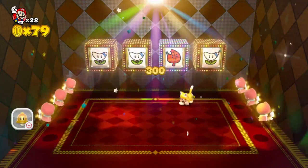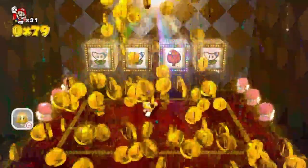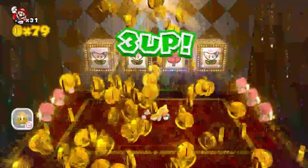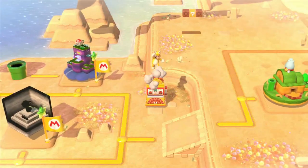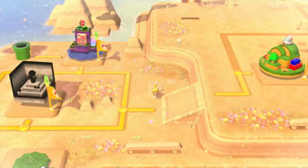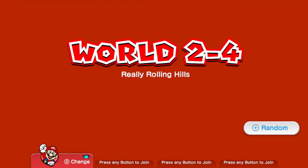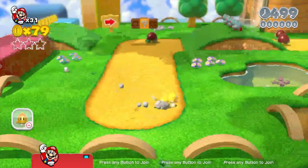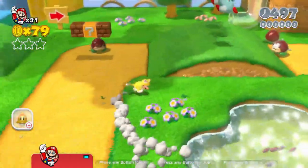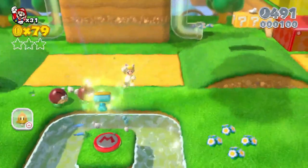Boomerang again. Well, we have to settle for the free one-ups. This is what I wanted to keep using Mario for. This stage — if you want to get the stamp, you need to select Mario. I think there's a stamp right here. Yeah, there is.